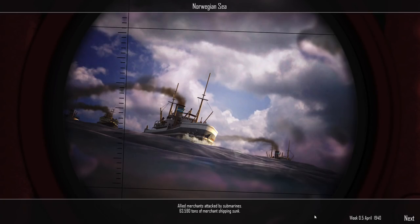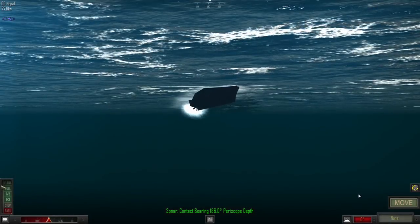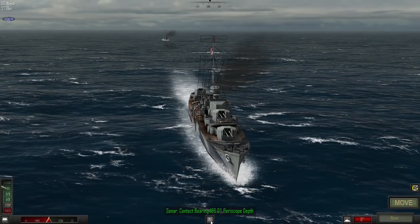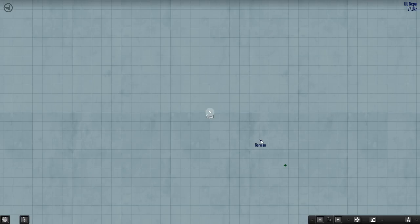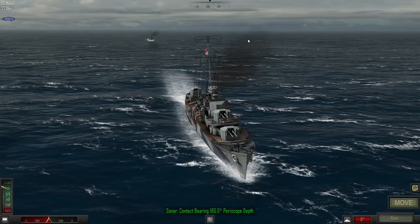Week one of April - in the Norwegian Sea, allied merchants attacked by submarines: 63,590 tons of merchant shipping sunk. U-104 has engaged the Nepal and Norman destroyers. No doubt they'll fire some torpedoes point blank. No action yet - okay, so the Nepal is in the fore, Norman is behind, and the sub is behind us.